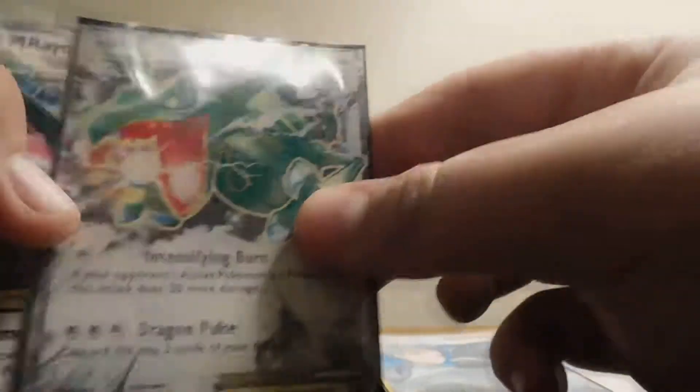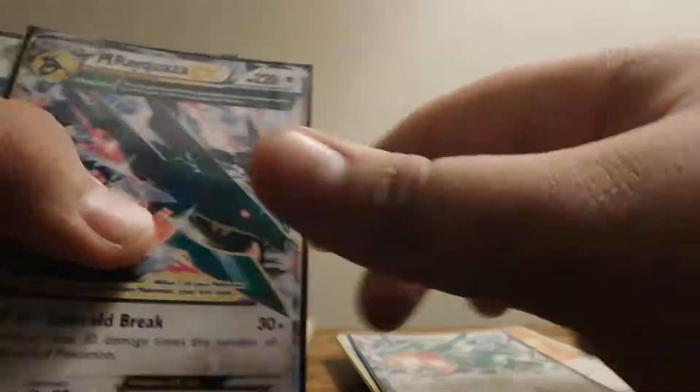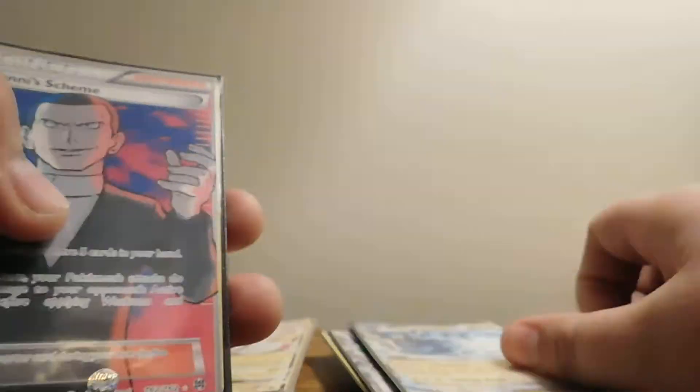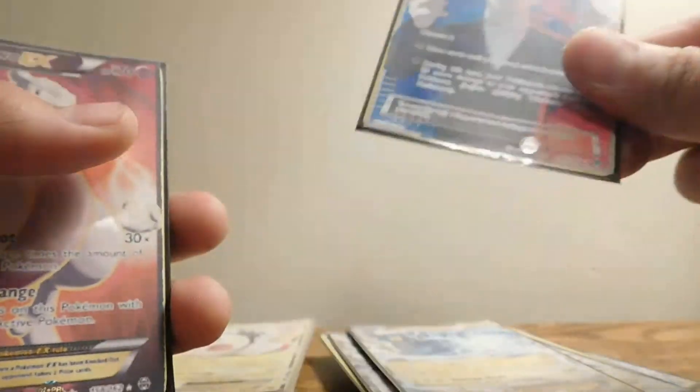Oh yeah, this is Roaring Skies. We have Winona, Rayquaza EX, Mega Rayquaza EX, Thunderous EX. Now Breakpoint — Giovanni's Scheme.